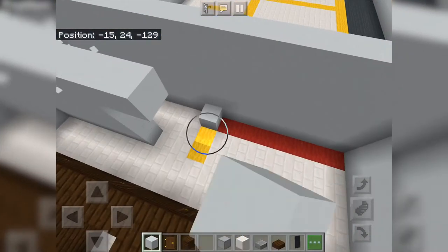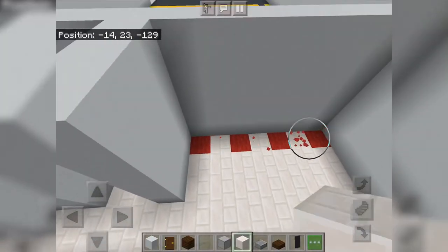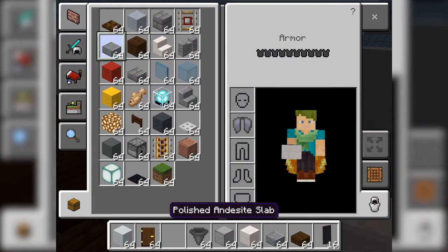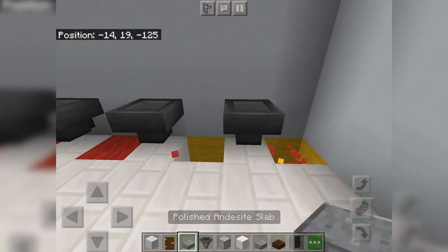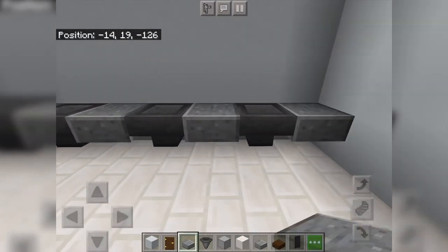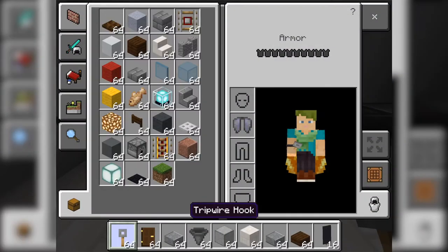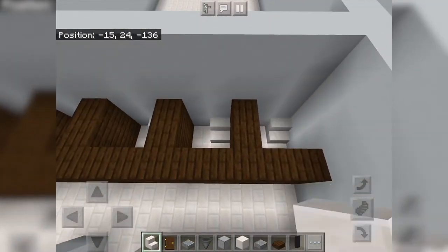Two blocks right there and up right there. Get your quartz bricks — this is where your sinks are going to be. Use a hopper and polished andesite like so, then replace that with quartz bricks. Then add a tripwire hook. Then quartz stairs — that's going to be the toilet, best I could do for a toilet in this small compact area.